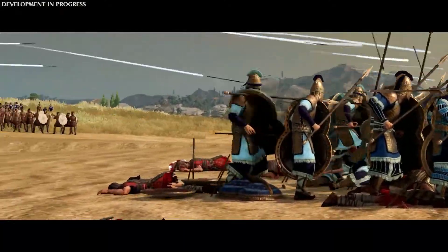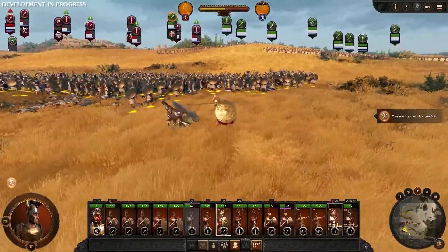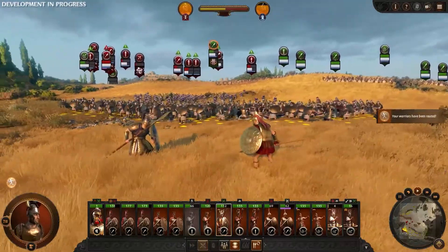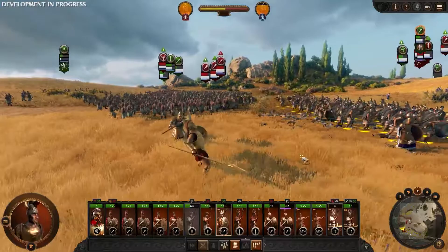Troy battles can be won and lost in the skirmish. In Troy, some heroes can issue divine challenges on each other. This will force them into combat with one another. We've decided to draw Hector into combat and end this battle the honorable way.